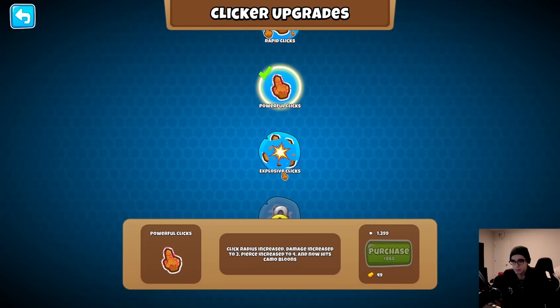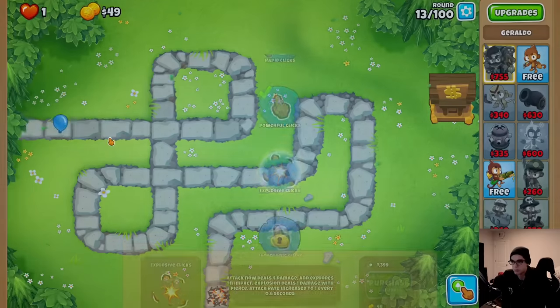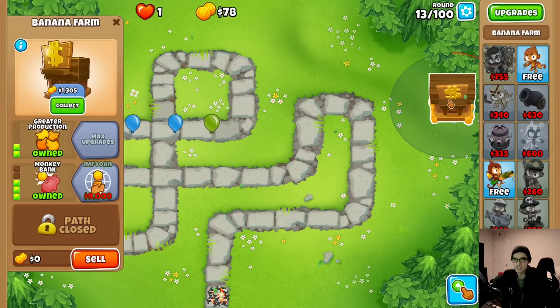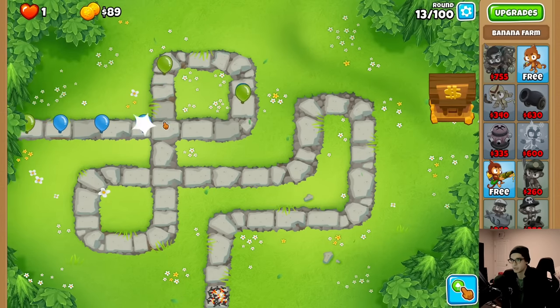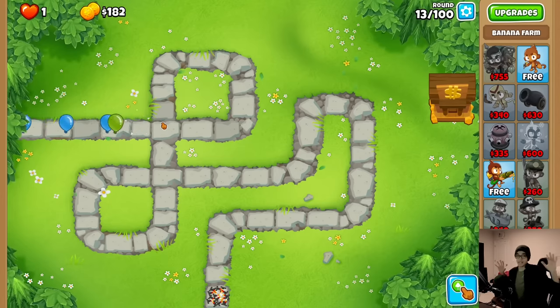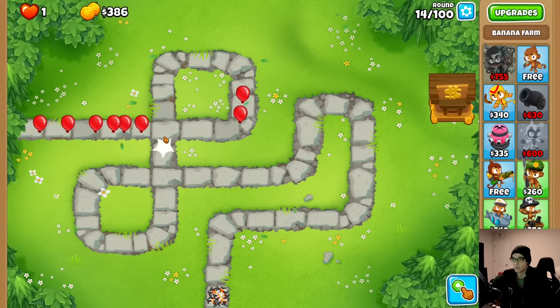Now we have three damage, four pierce, and camo. Explosive clicks is next: attack deals four damage and explodes on impact, explosion deals one damage with three pierce, attack rate increased to one every 0.6 seconds. This is good. Let's check on our farm - we only have 1300 in there, which means we could go for explosive clicks if we wanted, but I'm not going to do that just yet.